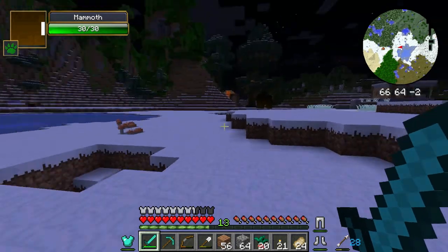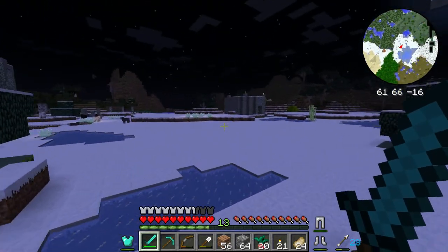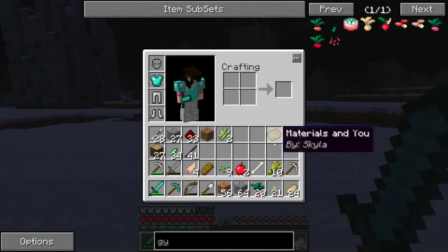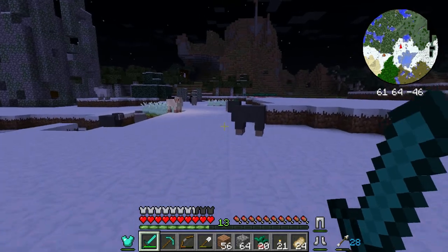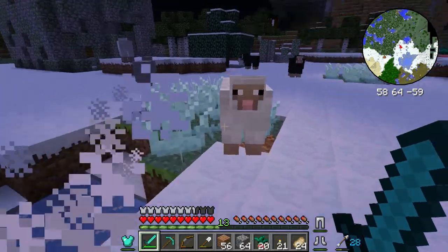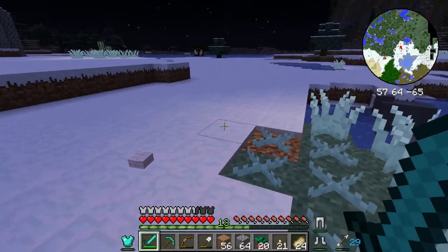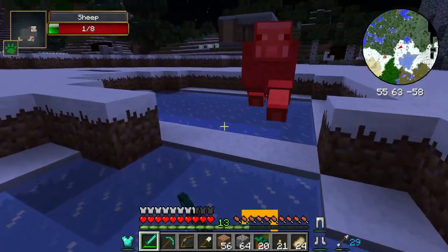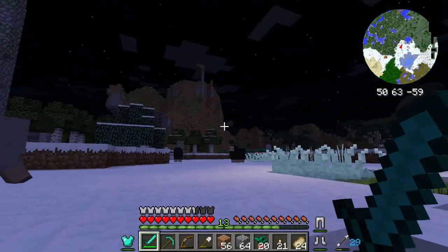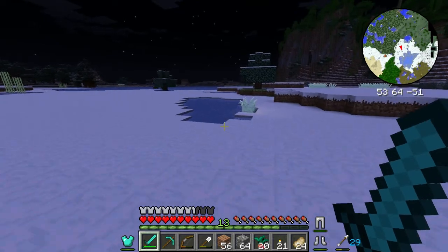I see some structures already made, and over here there's some sheep. I don't have any iron so I can't make shears — we have to make some sacrifices. Now we can make a bed. I see a bunch of spawners so let's go a little bit more this way.